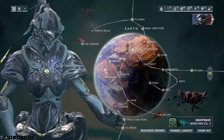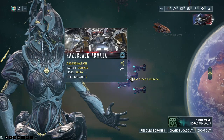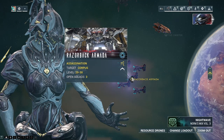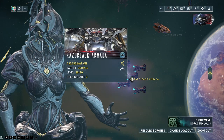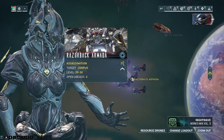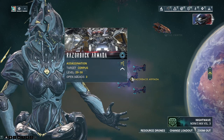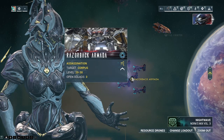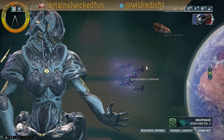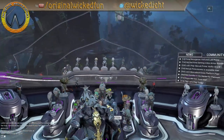If we don't destroy the Armada, there are lots of things that are supposed to happen. The components and mods that drop from there are great, and taking out Eximus enemies during the Razorback Armada is also worthwhile. If you want to take out or scan a lot of Hyenas, this is one of the best places to go. It's worth it for a lot more than just saving a relay. Thanks for watching and I'll catch you next time.